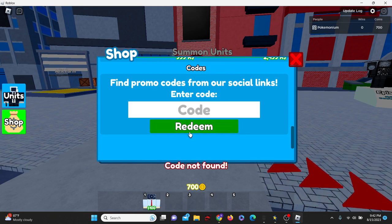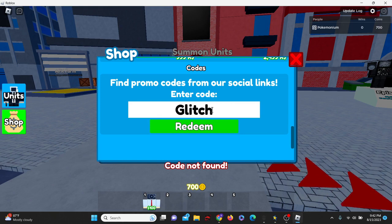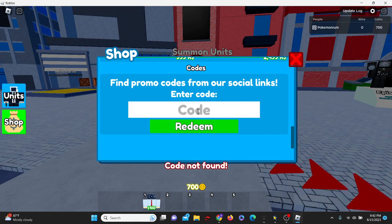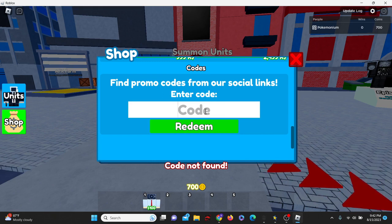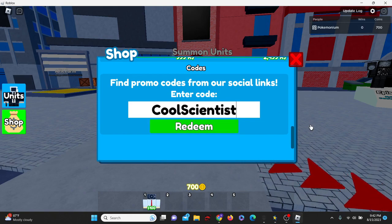We have code 'auto skip' — that is one I've used before. We have code 'nice update.' Then there's the code 'glitch update.' We've got 'yay mech,' and the final code is 'cool scientist.' Now it won't tell me if they're expired or not — it'll just say not found, which is kind of annoying because I don't know which ones are expired. I apologize if some of these last ones are expired.